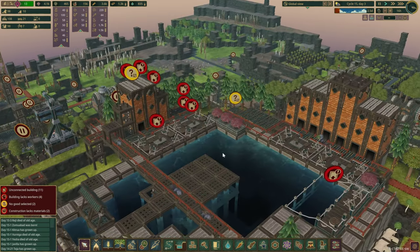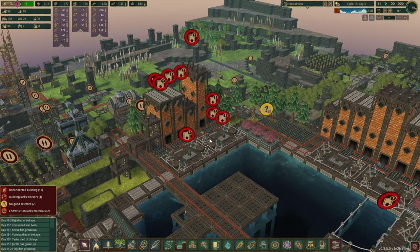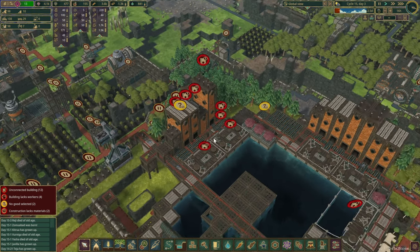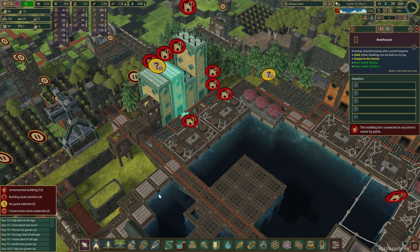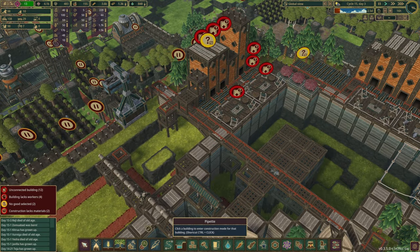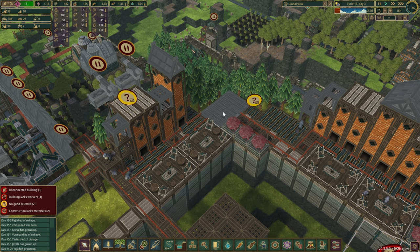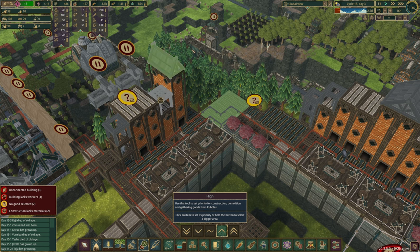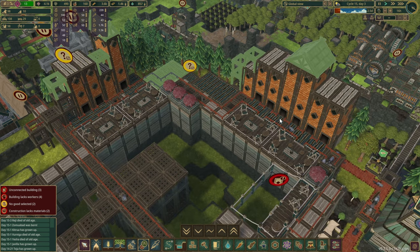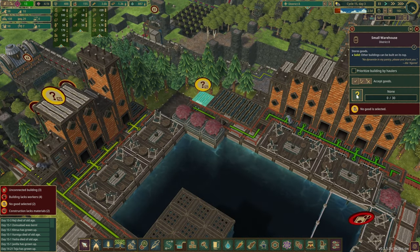We've got the houses in place now. They are complaining about not being connected — yeah, they aren't. Let's fix that up as well. There's another road. Let's see this warehouse here. I think there's a couple of things we'd like to give a slightly higher priority. Let's get all of this done so that way the housing estate would be almost complete.